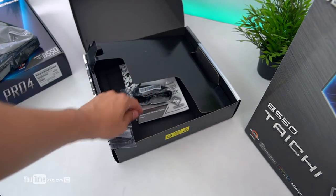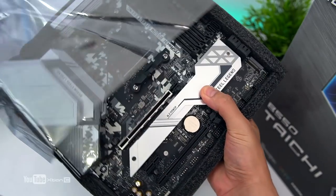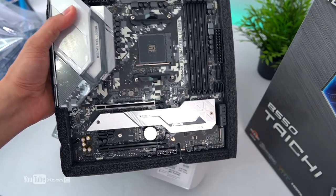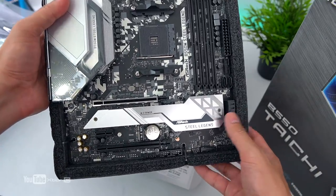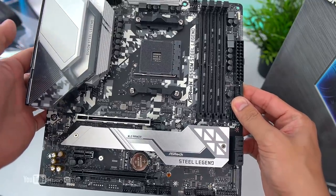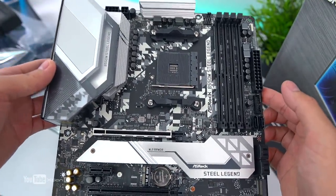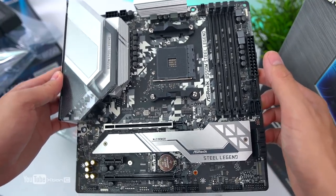So this is the B550M Steel Legend. Meron pong ATX form factor nito — if you're looking for a full ATX form factor, meron po na available sa market. Price ito is nasa 8,400 SRP — pagka pumunta po kayo ng Gilmore, baka mas mura po yung makukuha nyong price, siguro mga 8,100 or 8,200. So let's see — ito po yung AM4 socket. Ang theme po nya, meron po siyang silverish na ano — hindi siya white, silver siya — and meron siyang camouflage na design.